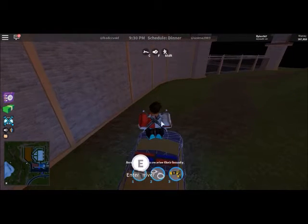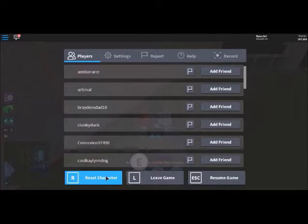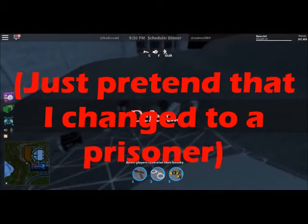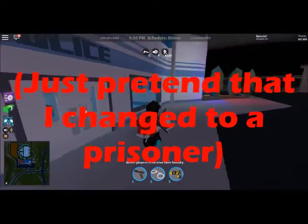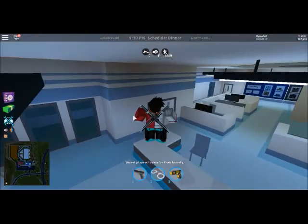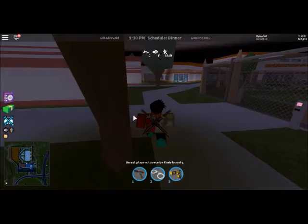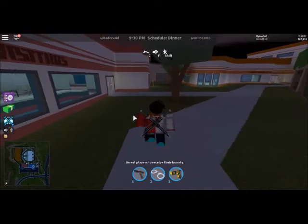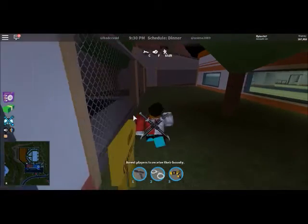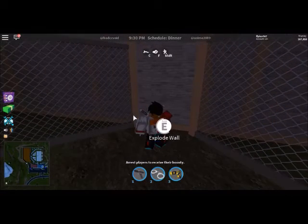Once you've done that, you can reset so that when you switch back to a prisoner, you're standing by the wall. Go up to the wall, and you can also use the wall to explode — that's another way to escape in case you didn't know — and then you just break through the wall.